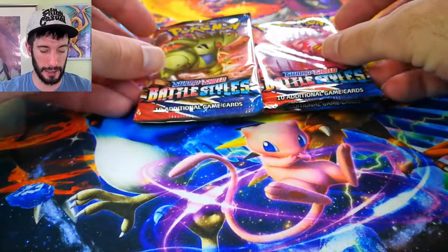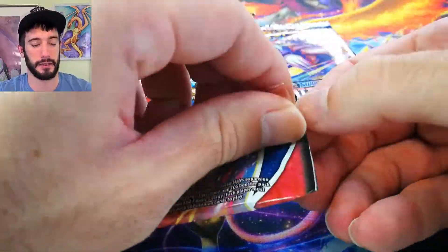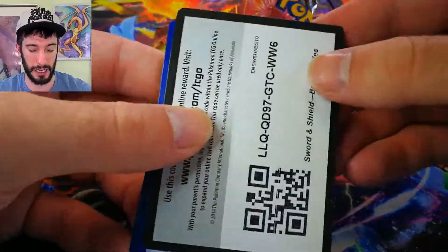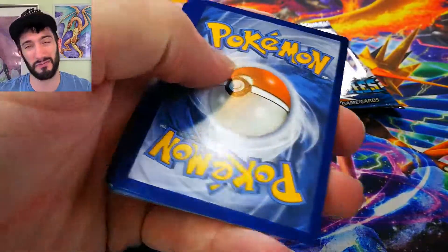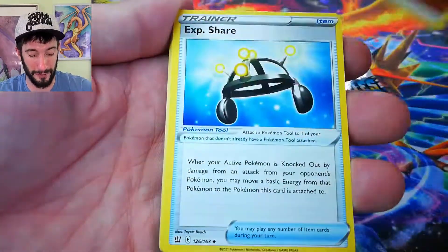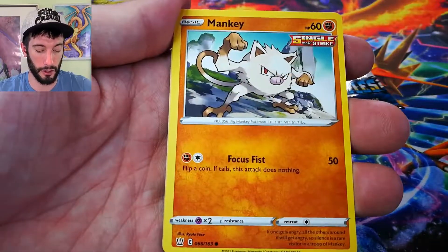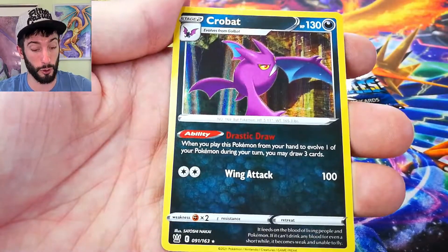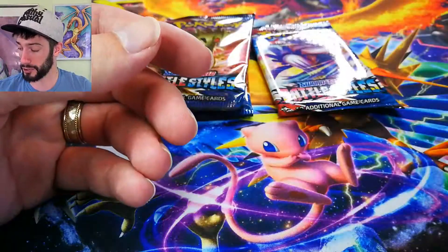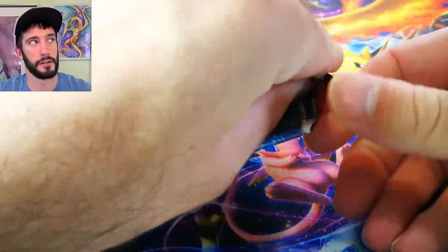We're going to end this pack opening with Battle Styles. Haven't opened Battle Styles in a little bit — obviously we've been riding that Chilling Reign train and it's been okay. Pull rates are extremely difficult, which is very frustrating, but we have pulled some good pulls out of it. Definitely want some more alternate artworks. However — Crobat holo. That's an interesting one. I'm actually pretty sure I do not have you yet, so that's okay.